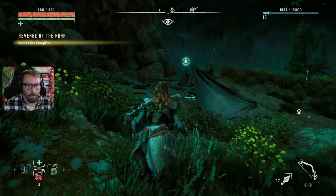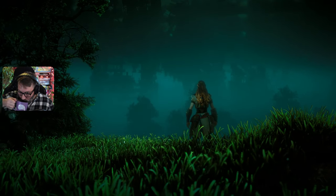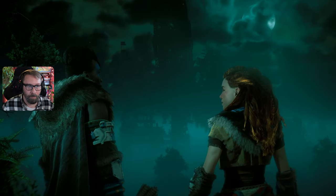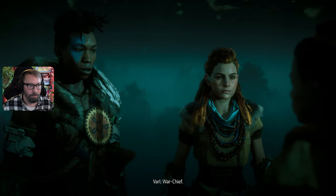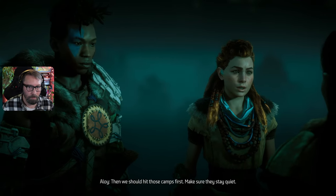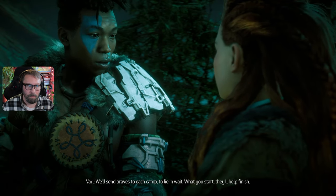Where's the campfire? Right here. Oh well, we have to rest at the campfire anyway — sure, why wouldn't we? Devil's grief — foreboding sight, huh. Don't you ever wonder what it used to look like back when the old ones lived here? You're not like other Nora. That's what they tell me. Here we go here we go — war chief! Our scouts found enemy camps in the ruins guarding the approach to the ring of metal. Then we should hit those camps first, make sure they stay quiet. Agreed — wipe out the camps and our enemies in the ring of metal won't see us coming.